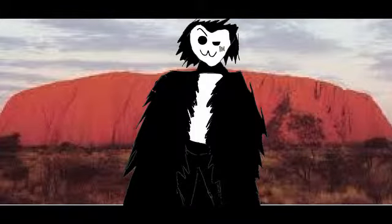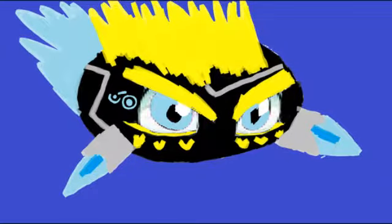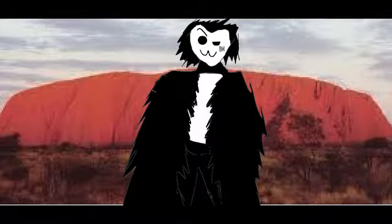Here he is. You've been watching. You've been waiting. It's number 60, Phaser Karibu! He's a Light Fiend with 300 attack and 200 defense, requiring two or more level one monsters. His effect being that you can attach a material during either player's turn, and all Karibu cards you control are unaffected by the effects of your opponent's cards. And this card gains 400 attack and defense for every Karibu in the graveyard. However, you can only control one Number 60, Phaser Karibu.